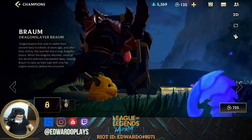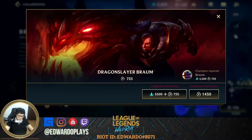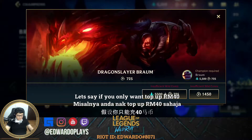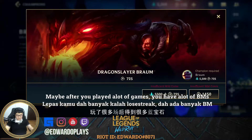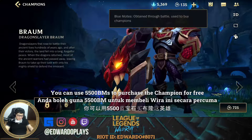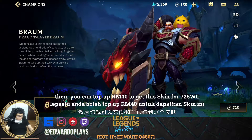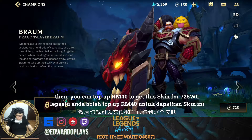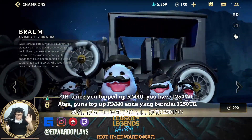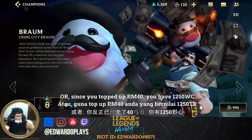What about Braum? Let's check out this skin. This skin requires 1450 Wild Cores. So let's say if you only want to top up 40 Ringgit — maybe after playing a lot of games you have enough Blue Motes — you can use 5500 Blue Motes to purchase the hero for free, then top up 40 Ringgit and get the skin for 725 Wild Cores.